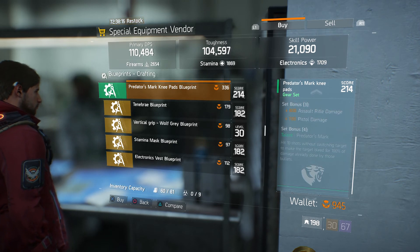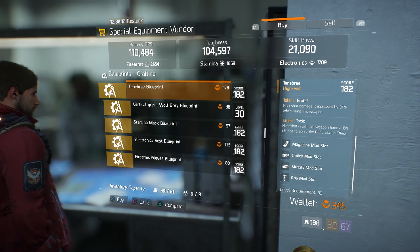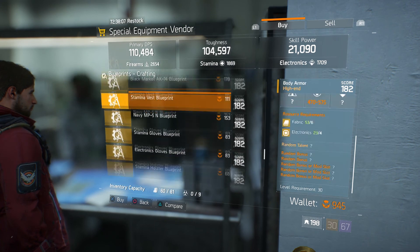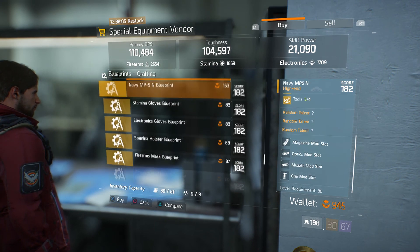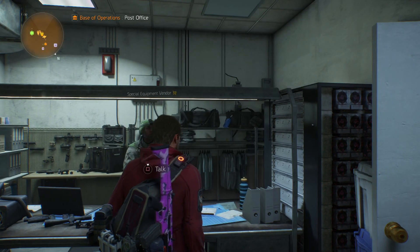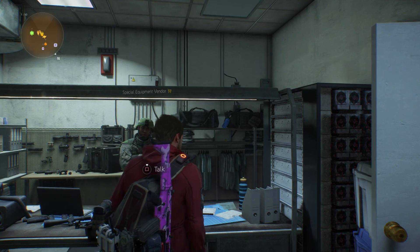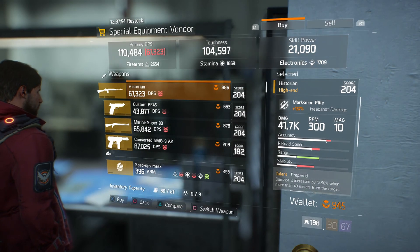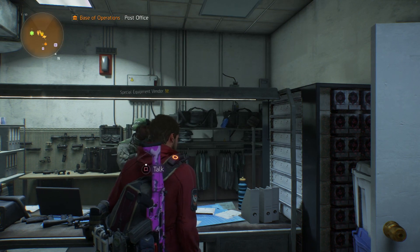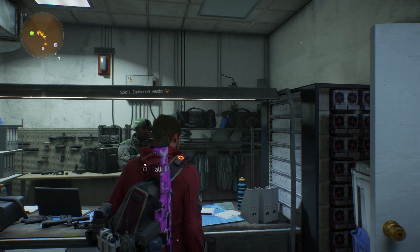There don't seem to be any new high-end blueprints — these are all the same ones from the last update, so nothing new there. The vendor restocks in about 72 hours, which is roughly three days, so it'll probably restock on Thursday or Friday. But yeah, that's all the new stuff available right now for blueprints and gear and weapons.